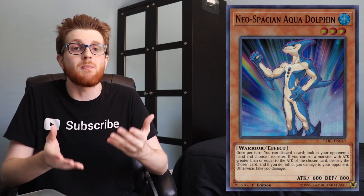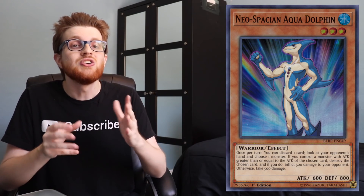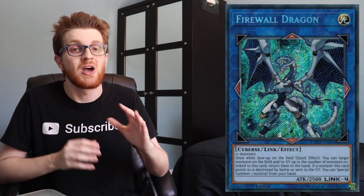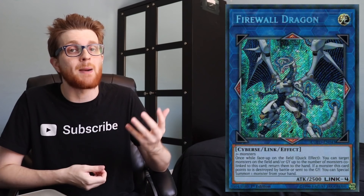Aqua Dolphin isn't just limited to ripping out hand traps. Let's say you summon Marauding Captain and then summon Aqua Dolphin — Marauding Captain has the highest attack, so you can hit monsters that have up to 1,200 attack, and it keeps extending from there depending on the attack value of the highest monster on your field. Let's say you get to the point where you have a Firewall Dragon on the field and you haven't used your Aqua Dolphin — you could potentially bounce Aqua Dolphin back to your hand, resummon it from Firewall's effect, and rip even more cards out of your opponent's hand, because Firewall Dragon's attack is 2,500, which means you're going to be able to hit any single card in the meta.